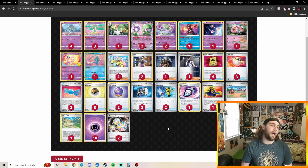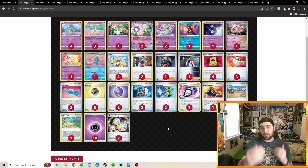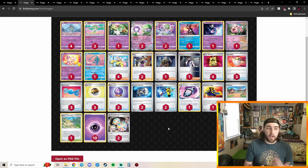Going to our 15th place — we got Gardevoir. Gardevoir has been around for a while and we know it's not going anywhere, so I'm not going to spend a lot of time on it because this list is pretty similar to all the others we've seen. It's got Professor Turo Scenario, which I think is a perfect include in almost every Gardevoir deck. You got Cresselia and Screamtail to kind of go back and forth between their Manaphys and Jirachis.